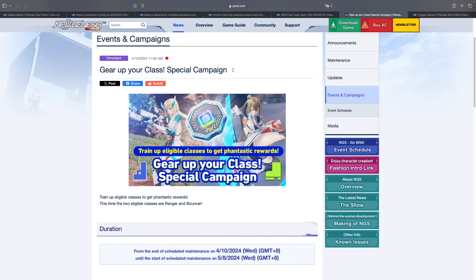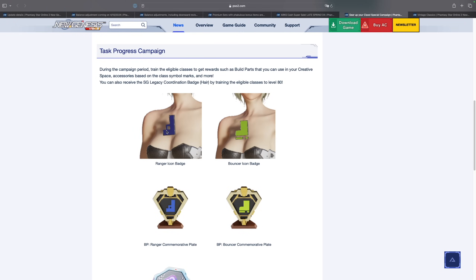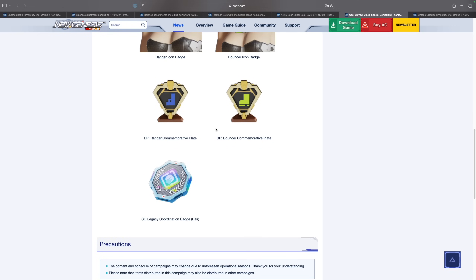The next campaign is the Gear Up Your Class Special Campaign. This one is very simple — all you need to do is level up your Ranger and your Bouncer, I believe to level 70 or 80, and you will get all of the rewards. You get a little icon badge, a plate you can put in your creative spaces, and an SG Legacy Coordination Badge for a hairstyle. This badge lets you pick any hairstyle from all of the previous SG scratches, which is very valuable — especially for free-to-play players.